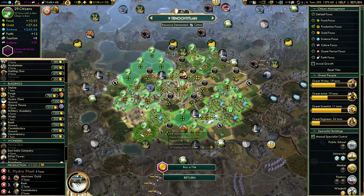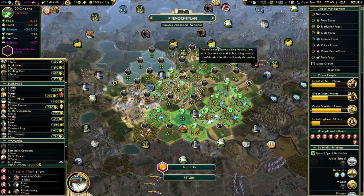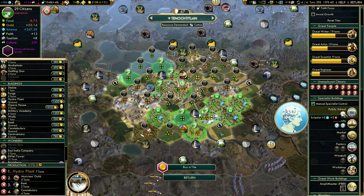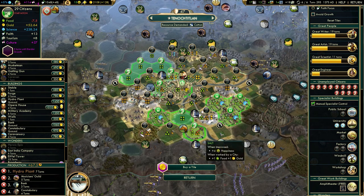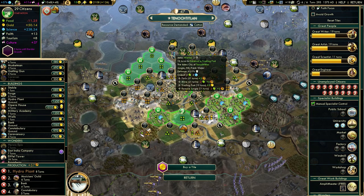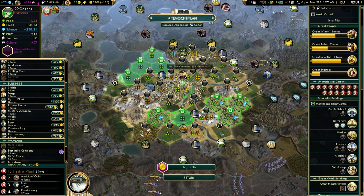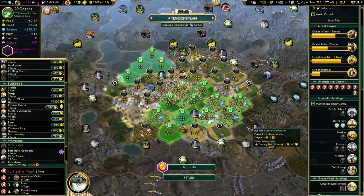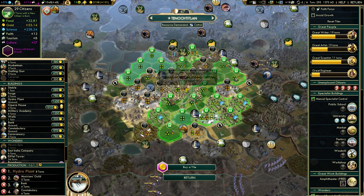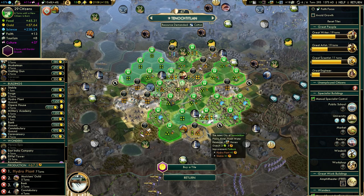Five turns for the hydro plant. I don't think I need to keep this city focused on production anymore — I still need it to grow. Let's redo all of these. I might lock that jungle for extra science — that's not a lot of extra science but hey, that's plus something for science. Let's lock all the tiles with free food first and see if we have any citizens left over once that's done.